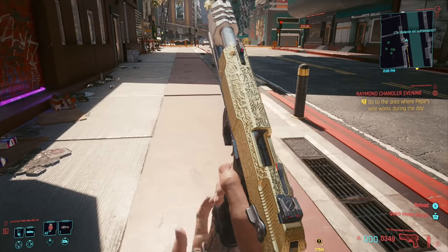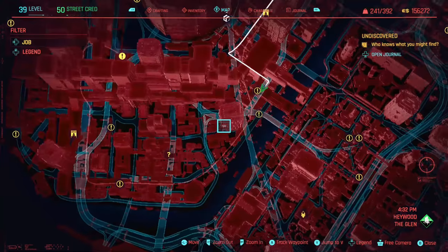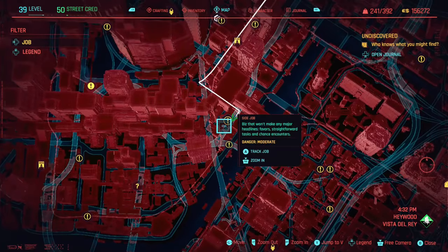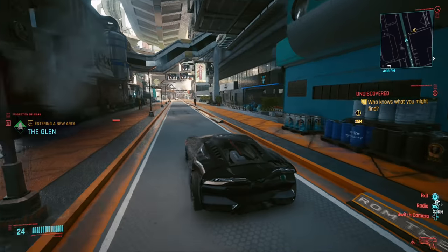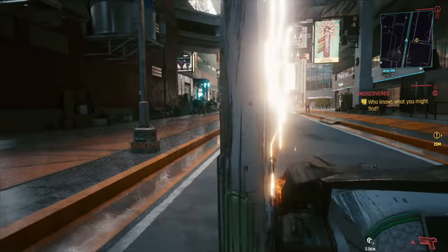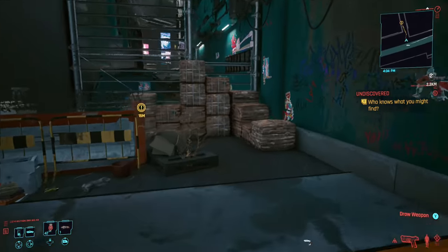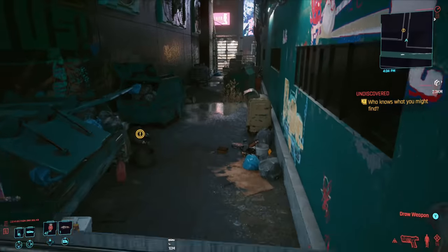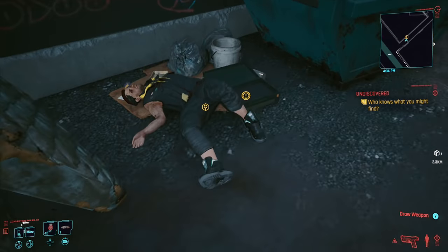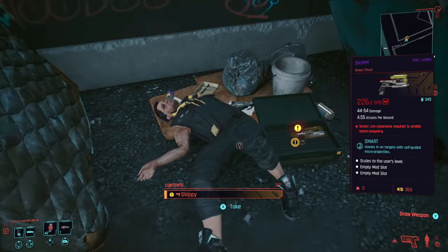The next weapon is in Haywood — an iconic smart pistol. Go to the marked location as a side job, head down the back alleyway, and you'll find a dead body with the iconic pistol Skippy beside it. Skippy is definitely one of the most unique weapons in the entire game because it has its own built-in AI system, and there's a little intro telling you who Skippy is.